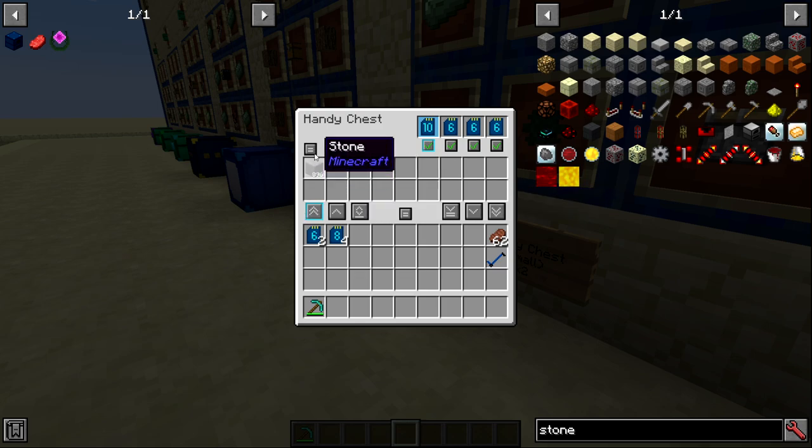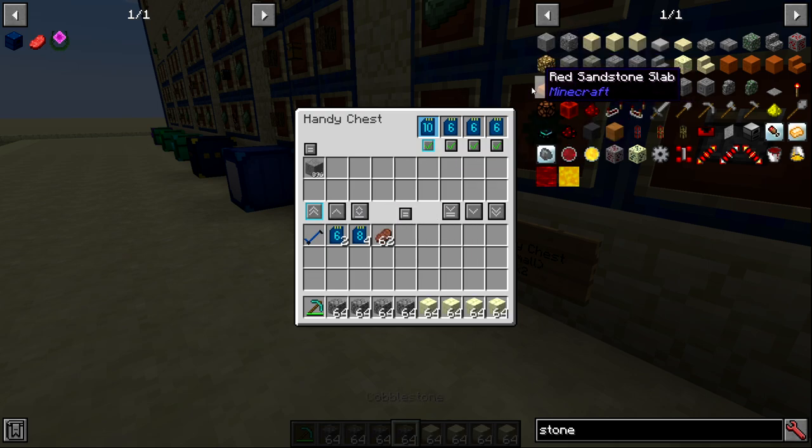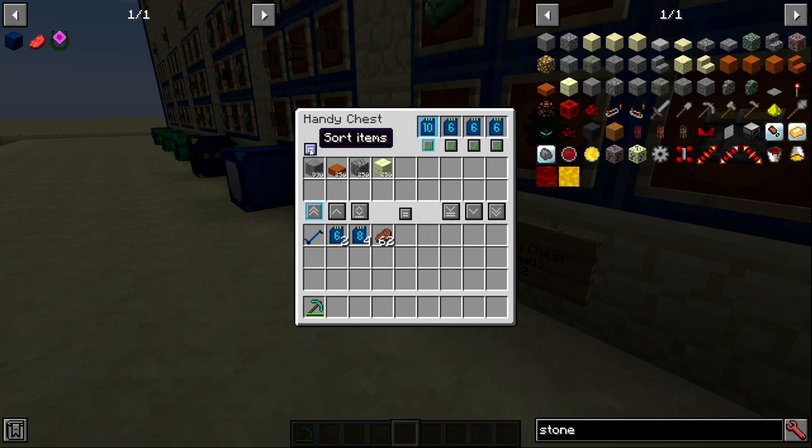There is extra functionality with the handy chest buttons. 'Sort items' sorts both the player inventory and the chest itself. The player inventory sort button sorts everything not in your hotbar. The chest sort button organizes items in the chest. There are also buttons to move all items, move matching items, or fill all existing stacks.